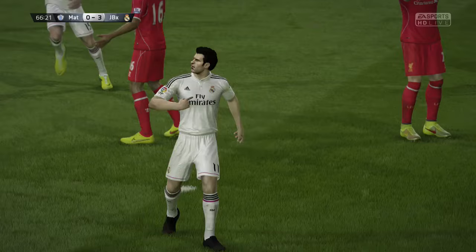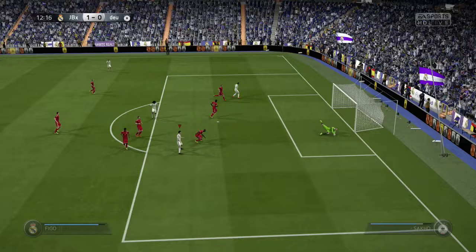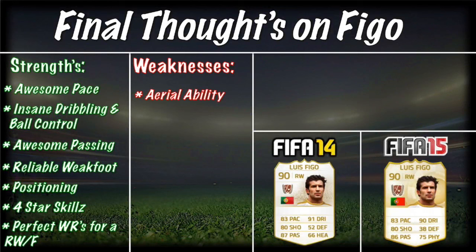Passing with Vigo was fantastic. His crossing was very good — I used him to cross into Ruud Hullert and Ronaldo, and those boys managed to score a couple of headers for me, giving Vigo the assists. His dribbling and ball control was insane. You'll see it in the clips — just dribbling in and out of defences through teams and then being able to slot the ball into the back of the net. Long shots were fantastic, finishing inside the box was insane, and shooting in general with this card was absolutely fantastic.